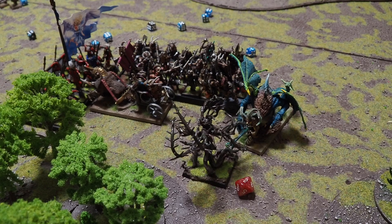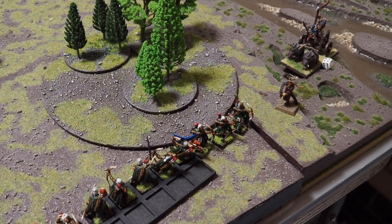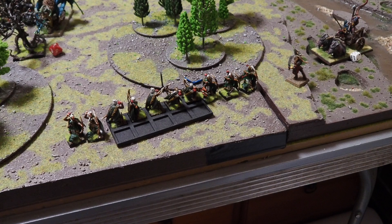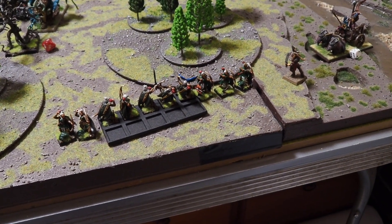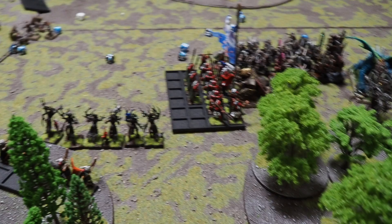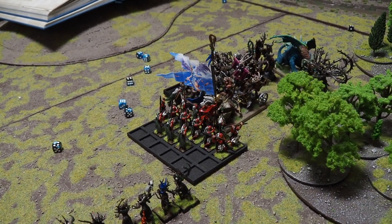In hindsight, those units would have died when they fled — the rules say they have to reform and then flee directly away, pivoting at their centre. So they'd effectively be in a line and run three inches. If any part of the unit touches the edge, the whole unit is dead. Because they were right next to the edge, we should have handled it differently. The smarter play would have been to reform before and shoot differently. The lesson is: don't get too close to the table edge, because any part of a unit off the table means the whole unit goes.